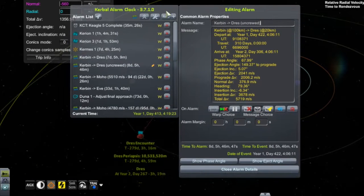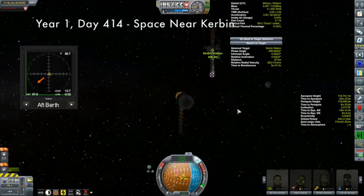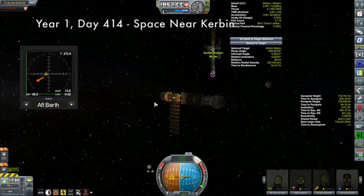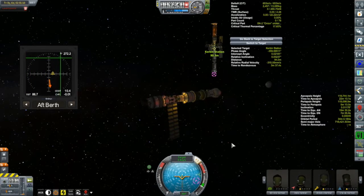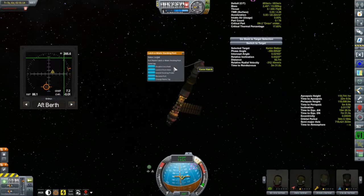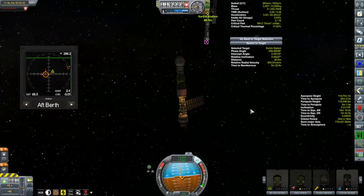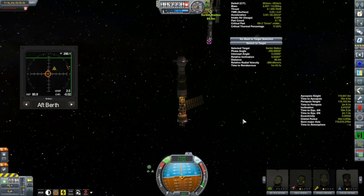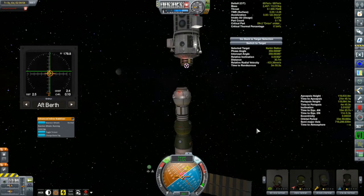I'll try to do a better job getting the inclination and especially the ejection angle — I think that's the thing I messed up most with the Kermes. It's time to get back to the Korion 1, which is closing in on Kerbin Station after a few more aerobraking passes and small burns. Now that we're seeing Kerbin Station, I realize you've seen every single one of my crewed space vessels in this episode. I've got a lot of Kerbals in space: five on the Korion 1, three on Kerbin Station, four on the Kermes, and six on the Korion 3 — that's 18 people, including four tourists.